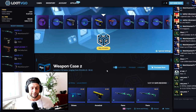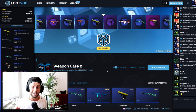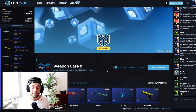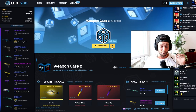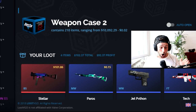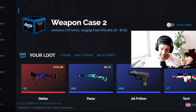We have 149 cases left. I'm going to quick open 19 of them and hopefully get a knife. We're down in profit. Oh — we got a Stellar! We got a Stellar, $101. I don't think that still brings us to profit though. Let's keep opening.